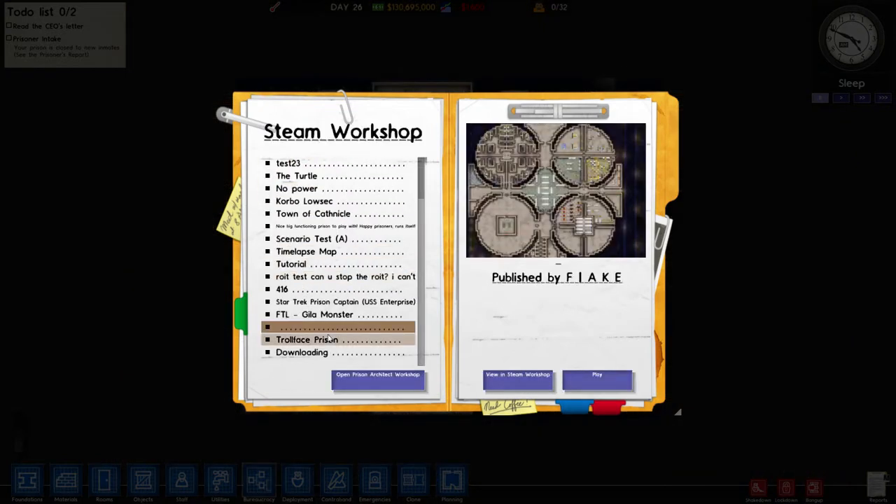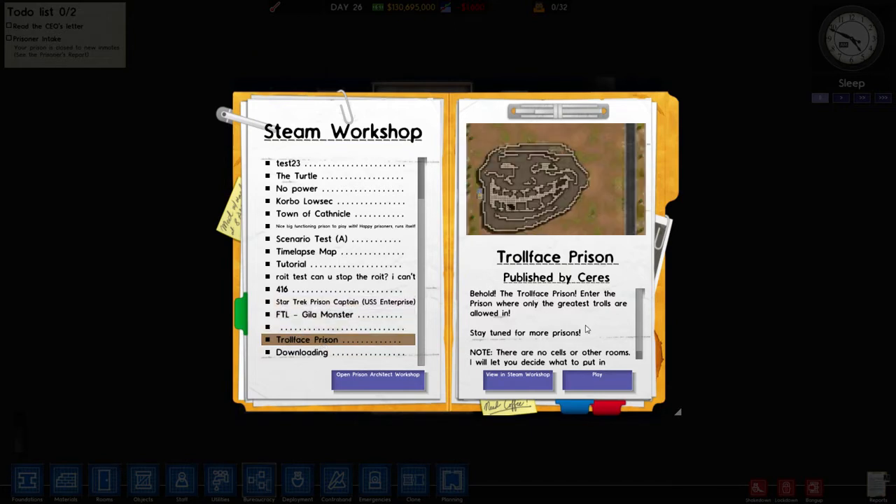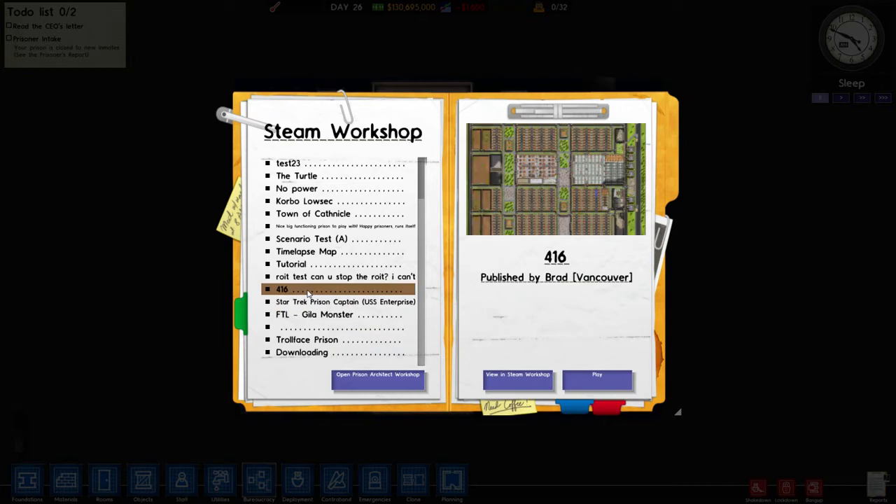Now I'm going to show you a large prison. Let's see what this bottom one is - oh, this one is the troll. As you can see it's nothing - there's no rooms or anything. I'm not going to load that one. I'm going to show you this one - this is a big prison.